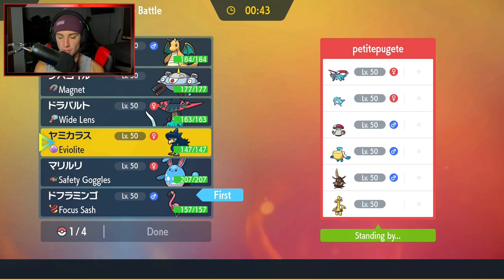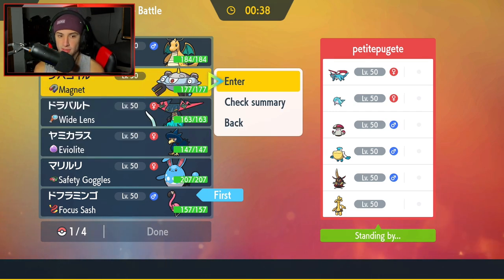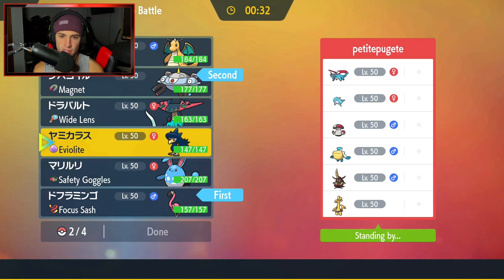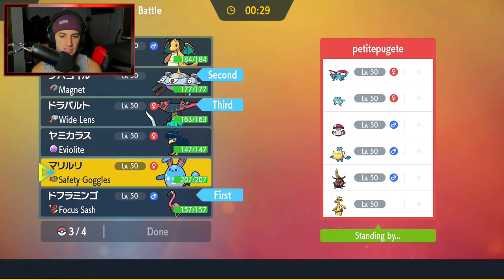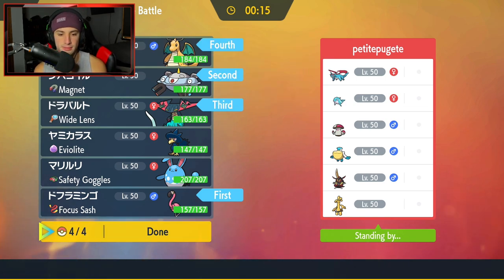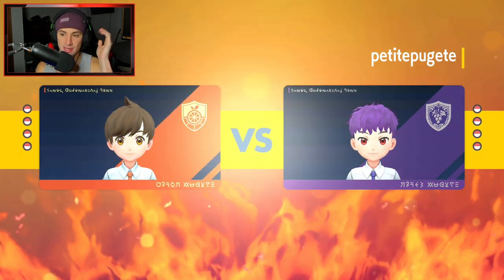I could go Murkrow and just set up the Tailwind, but I feel like my Pokemon are rather fast already. I'm going to go Magnezone — I do like Magnezone as a decent lead. Then I'm going to pair it with Dragapult. With Gambit on their team, I feel like I have to have Dragonite in the back with Fire Punch and Choice Band as a solid counter. Locking in the squad and looking for a first win — hopefully we get Flamigo ripping.